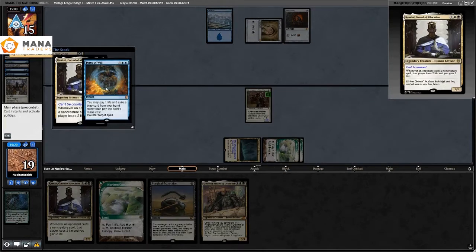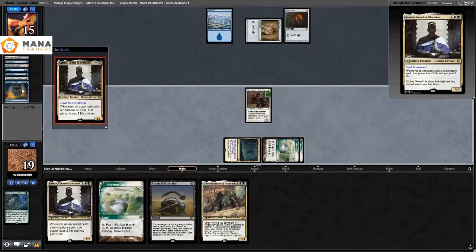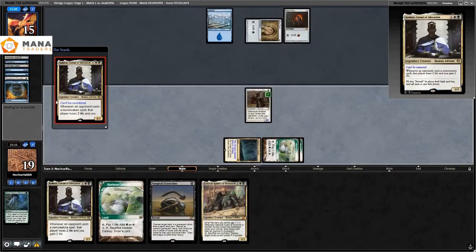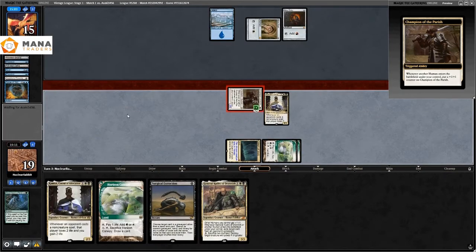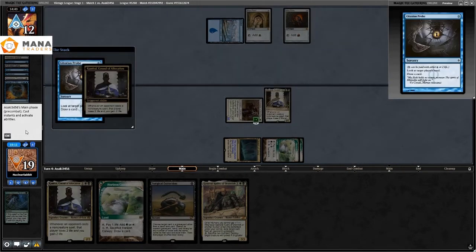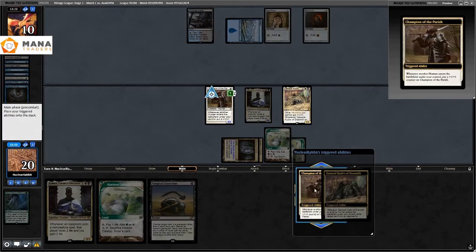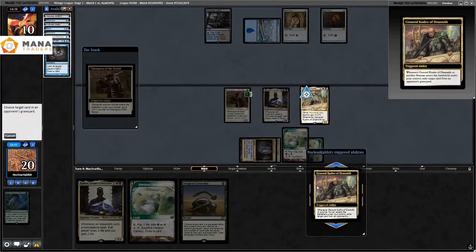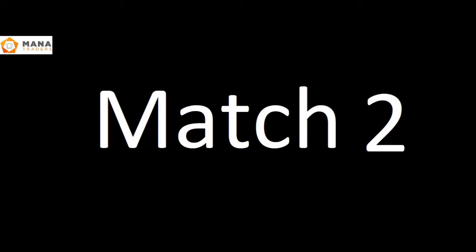They try Force of Will anyway — not happening. Combo resolves and they wasted two cards. At this point this is basically the same situation as last game except with Thalia's Lieutenant. I could get evoked — they could Evoke something — and once again the plus one plus one doesn't really shave a turn off the clock. I don't think the lords matter very much.